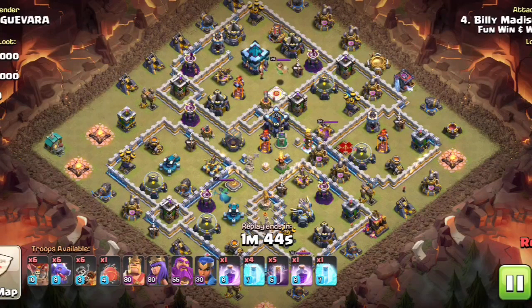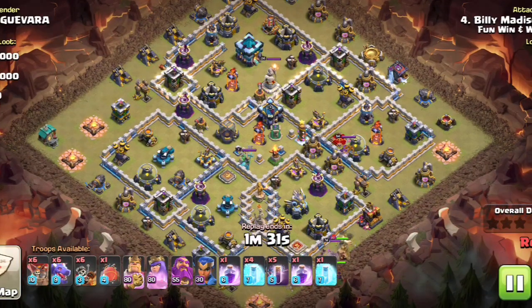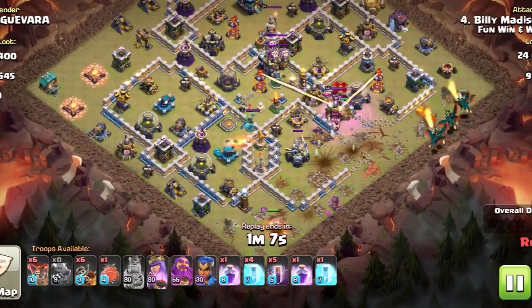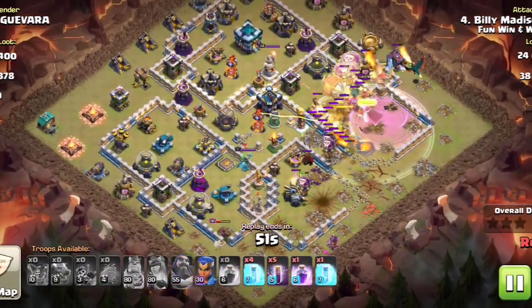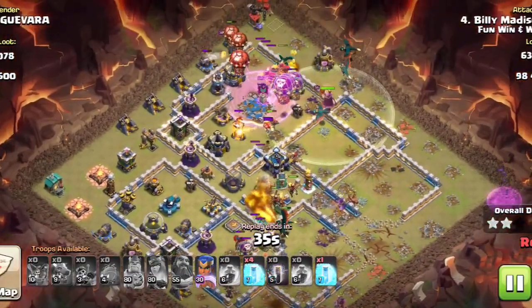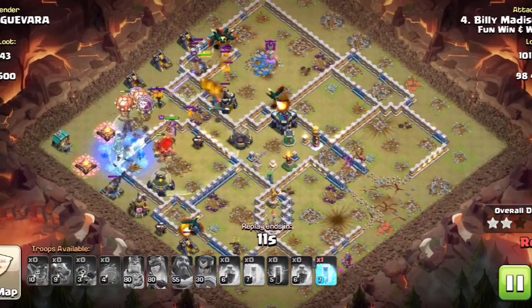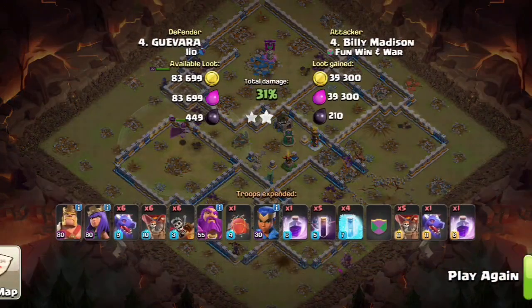Finally we're going to end up in Fun Win and War with Bully Madison using a dragon and dragon rider attack. We've got some heroes down, a lot of bat spells and freezes — the heroes are going to do some funneling. The King opens up the base with his quake ability, everything comes straight up, a few things go left to take out the Eagle Artillery, then everything else went up towards the Town Hall. The bats coming out of the three o'clock corner — the bat inferno is just going to wipe this base out and it is all over. Just like this video — I will see you guys next time, take care.